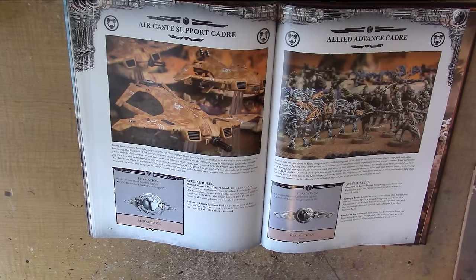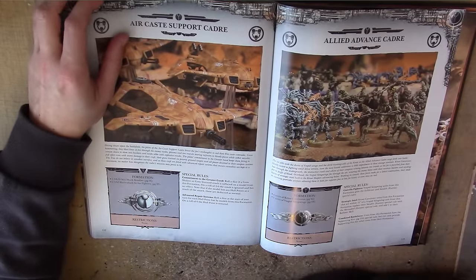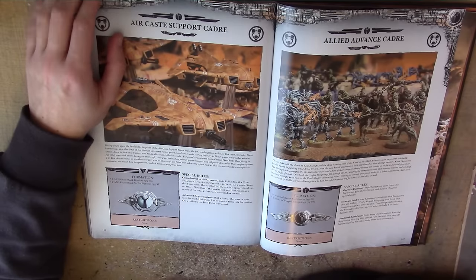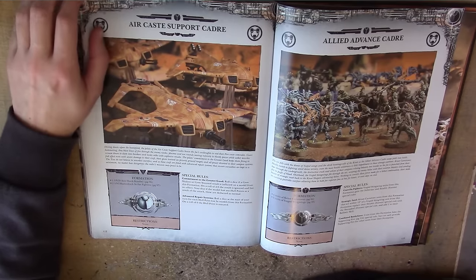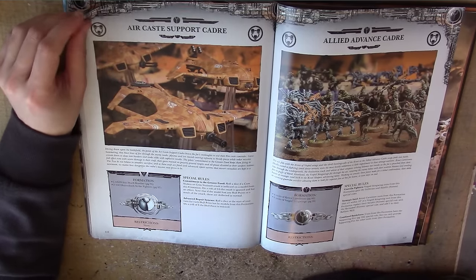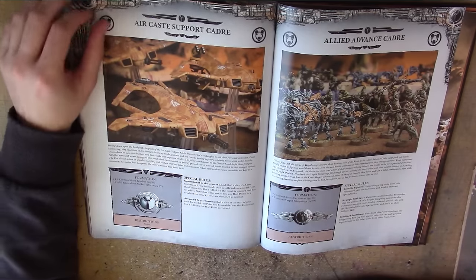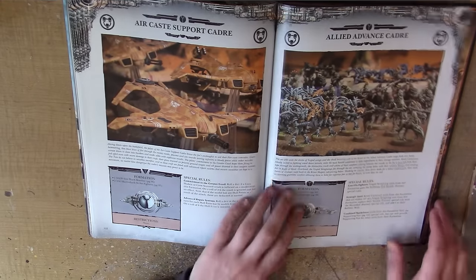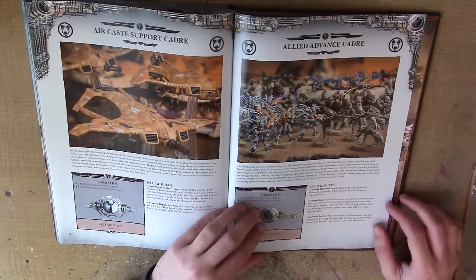The air support formation is a Sunshark Bomber and two Razorsharks. Roll a dice if a Crew Shaken or Crew Stunned result is inflicted on a model from this formation — on a 2-6 that is ignored and has no effect, though they still lose the hull point as normal. Also, roll a dice at the start of your turn for each hull point lost by a model from this formation — on a roll of 6 the hull point is restored. If you're using at least three flyers, certainly use this formation — it makes them a little bit more survivable. But I really don't know anyone who uses one Tau flyer, let alone three.